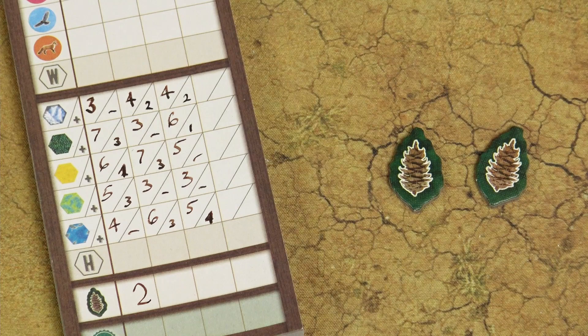Finally, score 1 victory point for each unused nature token. Then tally up all your scores, and whoever has the highest number is the winner.